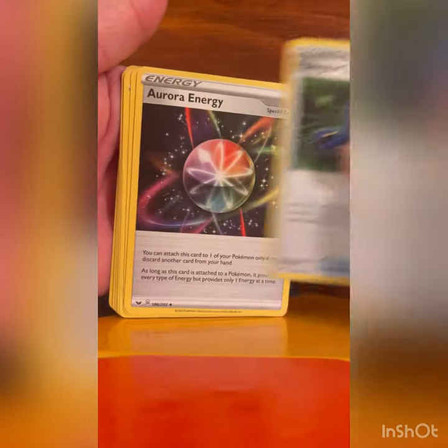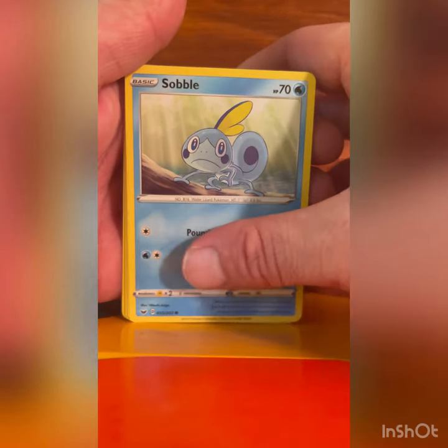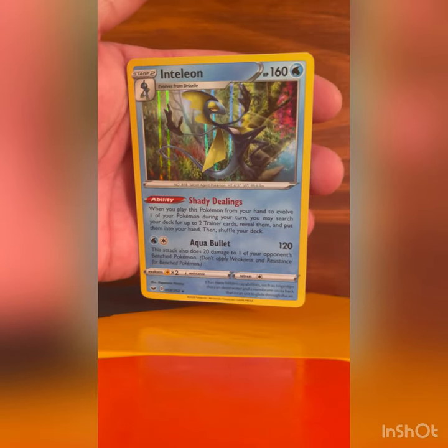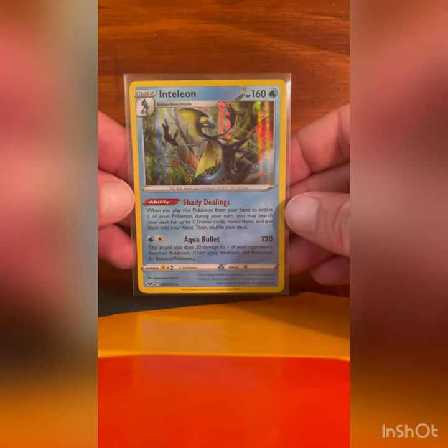Moving on. Another dog pack — Zacian. Maybe it's a sign, I think we're meant to get it Zacian in this pack. Alright, four to the front, here we go: Energy, Thwackey, Poké Gear, Energy, Shielder, Mawile, Ponyta, Galarian Sobble, Maractus, Wooloo Reverse, and Inteleon Holographic. Very cool — always nice when you get a starter. Inteleon is a very cool one, Water type, Sword and Shield.